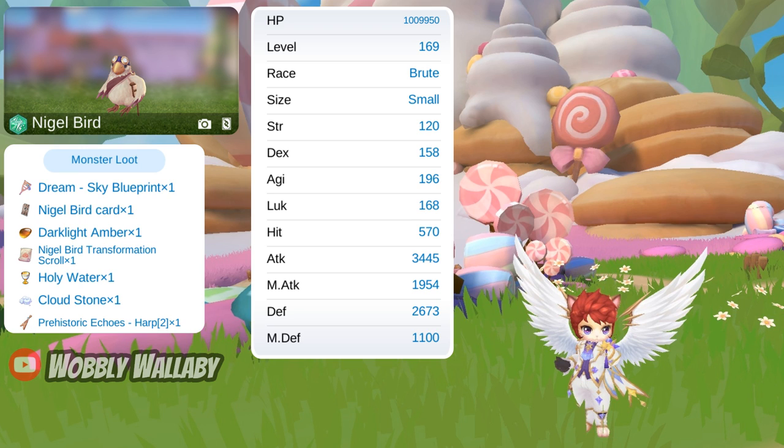The third creature is Nigel Birds. It has over 1 million HP, is wind element, brute, and small. I like Nigel Birds because they drop dark light amber and are a different element type than the other two creatures.